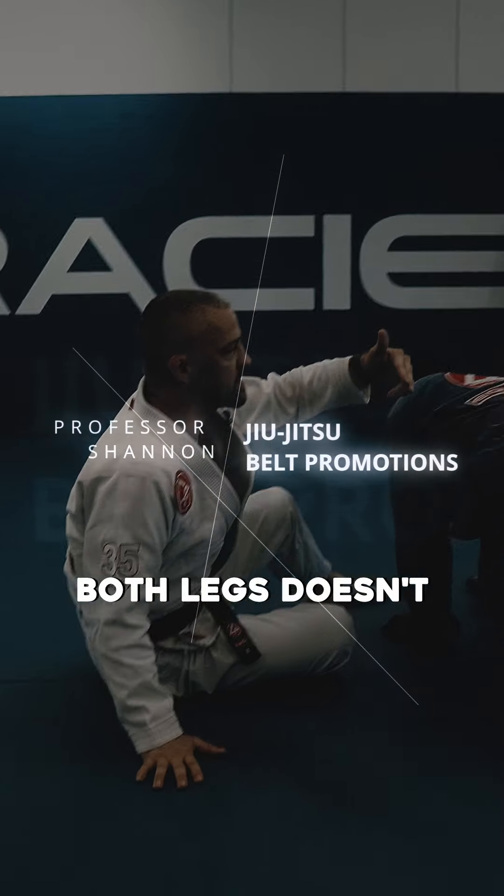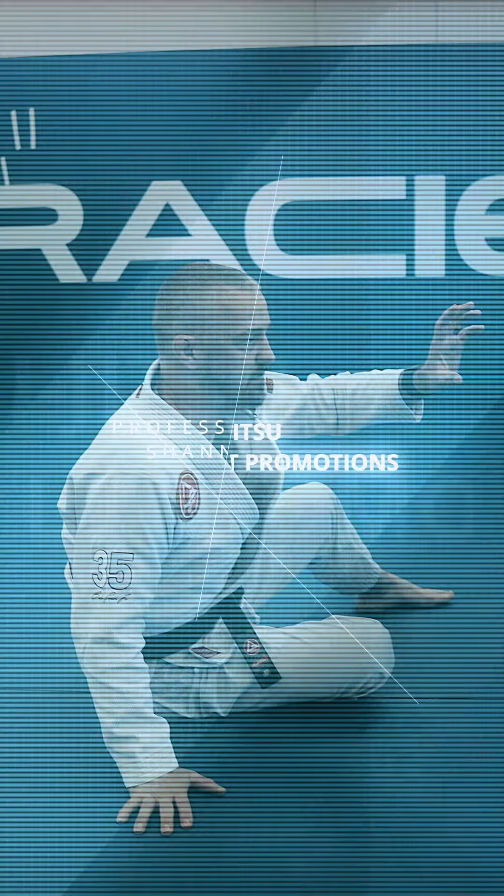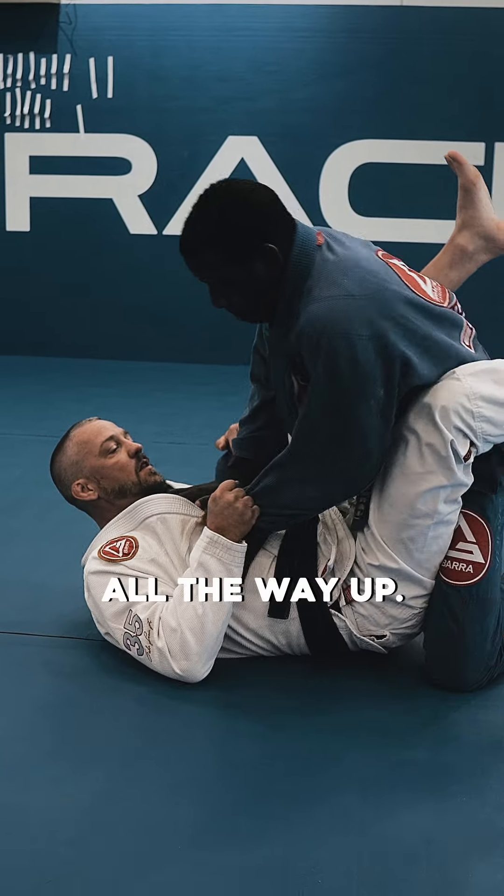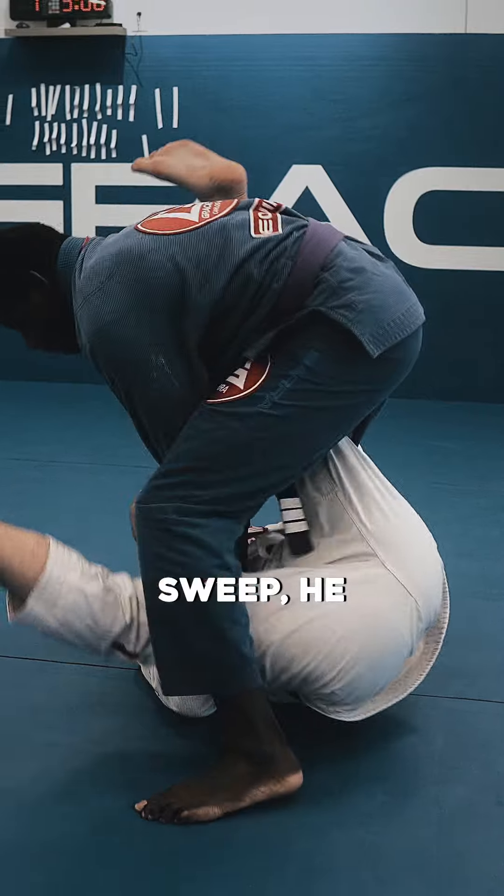Just because he stands up with both legs doesn't mean the sweep is over. You just have to use leverage and some physics. He stands up — underhook the leg. He stands all the way up, I go to do the sweep, and he stuffs me.